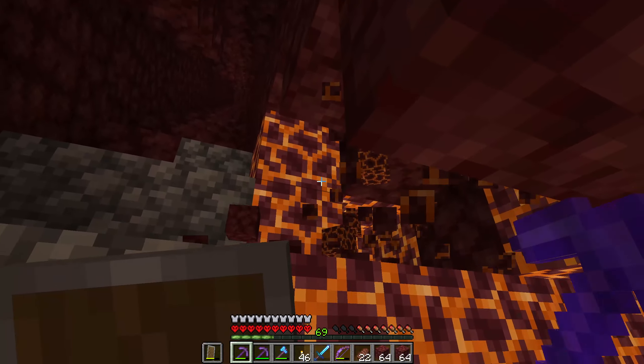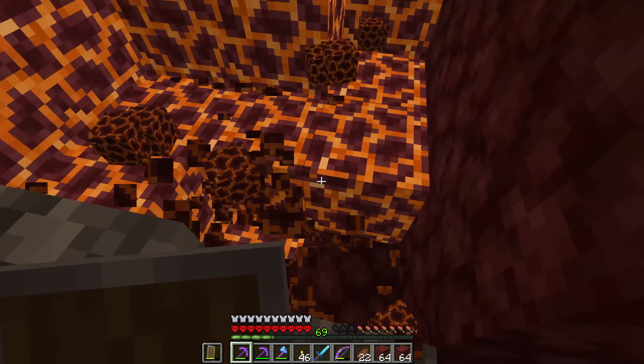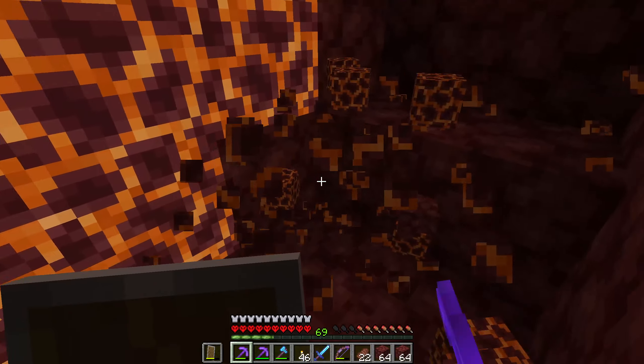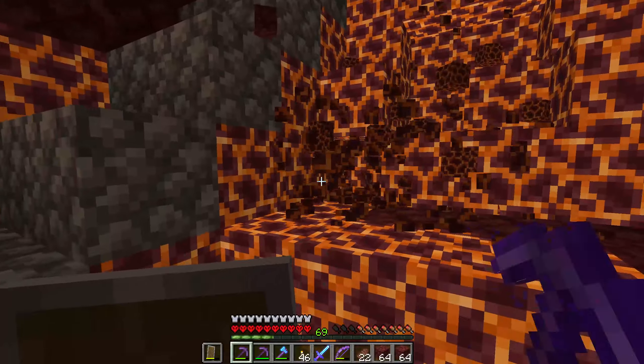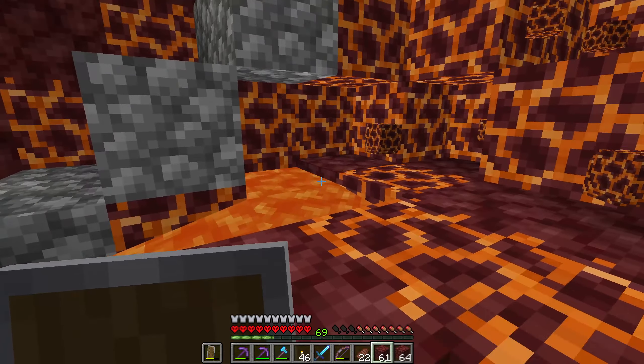We got a ton of ancient debris and on the way back we're actually going to collect all this magma that's on the side of my staircase. This stuff is pretty useful in some different farms, such as a piglin farm, so we're going to collect all this and hopefully use it for a gold farm later on. And god, I hate lava in the nether.